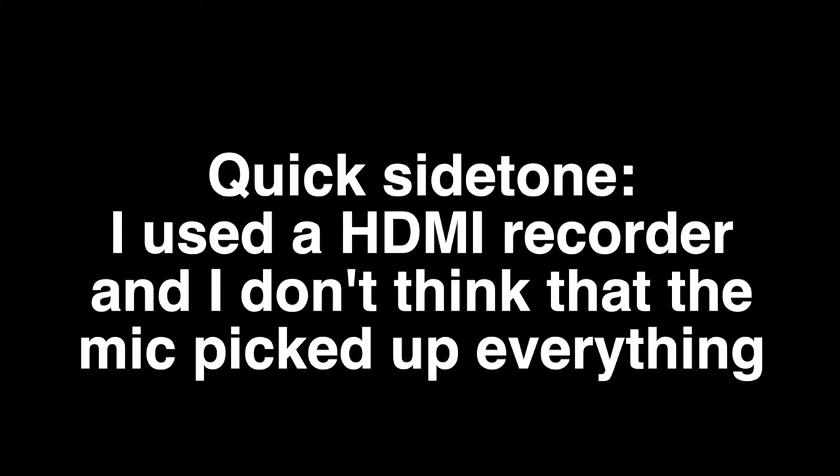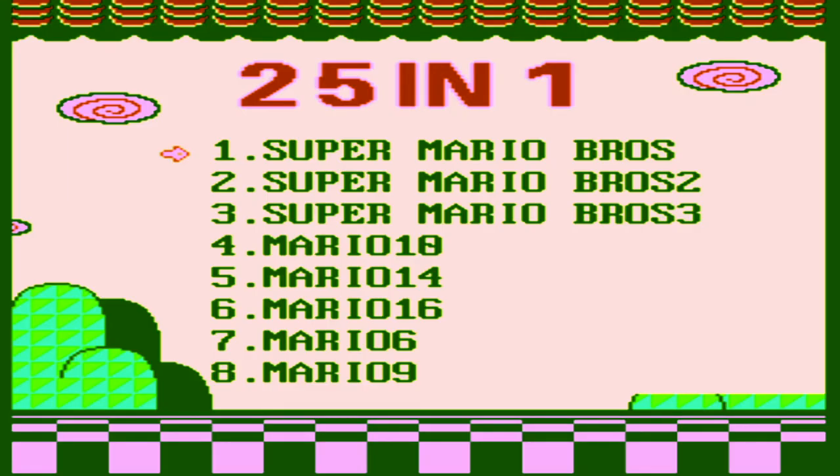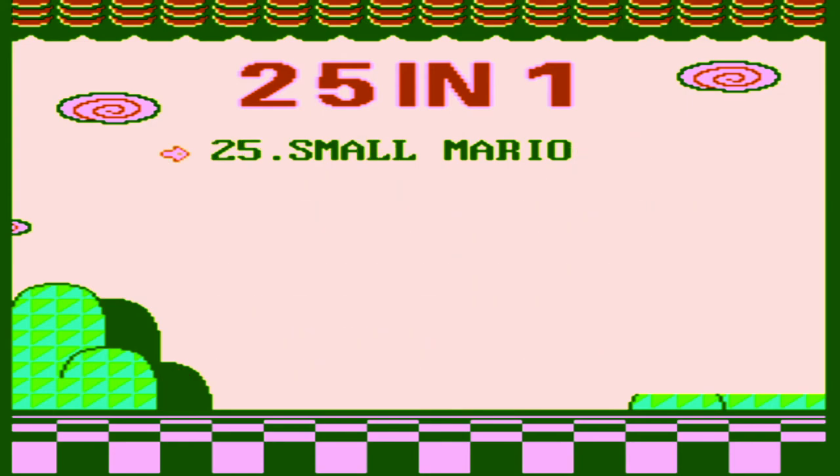A quick note before we begin: some audio may cut out, sorry about that. The first choice we have is Chinese or English - I'm going to select English. Here you'll see we have Mario, Contra, Hot Blood, Turtle, Adventure, and 540 more. If I select Mario, pressing A takes us in, and you'll see they have 25 games: Super Mario Brothers, Mario 10, Mario 14, Mario is Missing, Mario's Time Machine, Dr. Mario, Mario Bros, Angry Mariano, Mario in Space, Balloon Mario, Bomber Mario, Circus Mario.